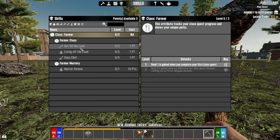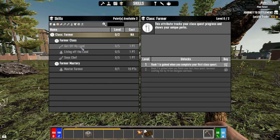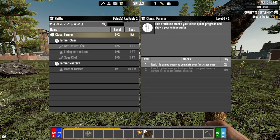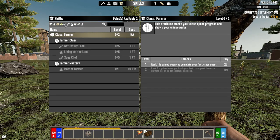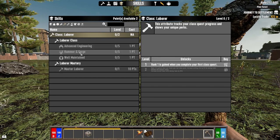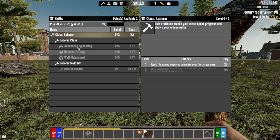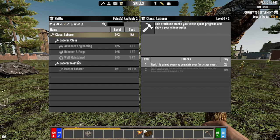If you go to play this game yourself, really consider what you're going to do for picking these classes, at least in the beginning. Eventually you'll be able to have all the classes if you play long enough. The farmer class is insanely convenient. The laborer class, you really can't go wrong with. We learned during the Hardcore Vanilla series that I like to dig holes, so I think we'll do laborer class.